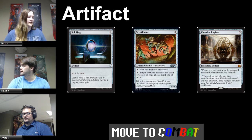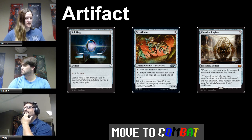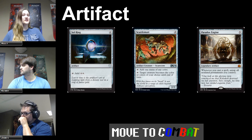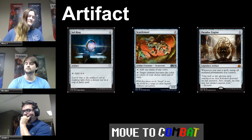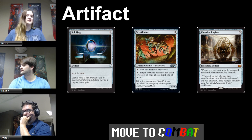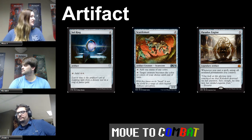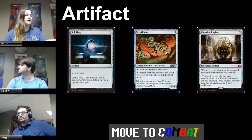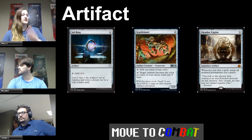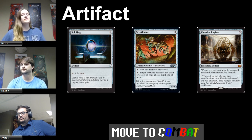Artifacts otherwise fall under every rule permanents fall under — you can only cast them at sorcery speed. Artifacts are typically colorless, but not every artifact is colorless. Some have color and take colored mana to cast, which throws some people off. That doesn't make it any less of an artifact, but it does mean that if something is targeting white spells specifically, it counts as a white spell. It's the same thing as artifact creatures — if something can destroy an artifact, it can destroy the artifact creature; if it can destroy a creature, it can destroy the artifact creature.